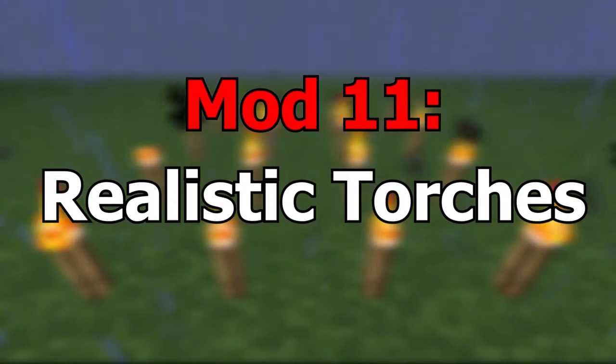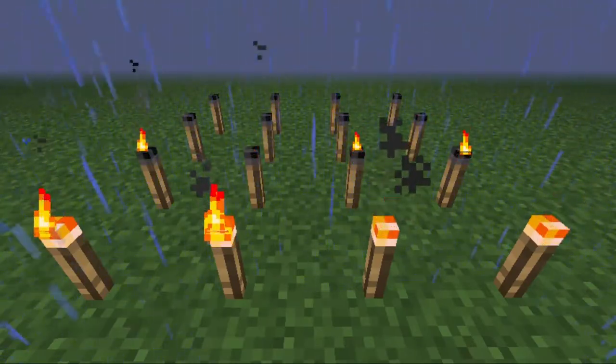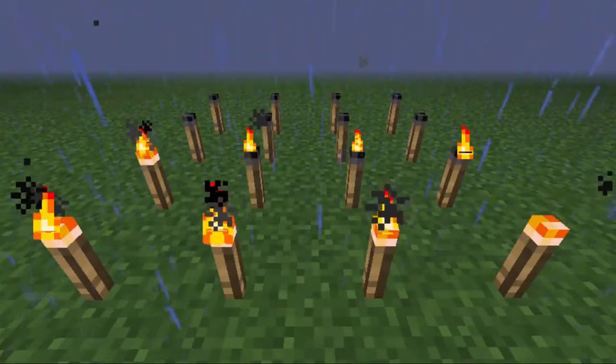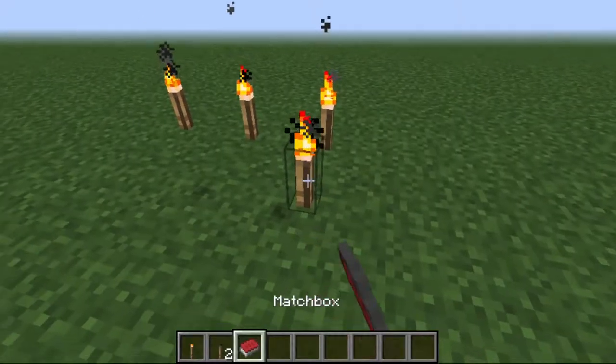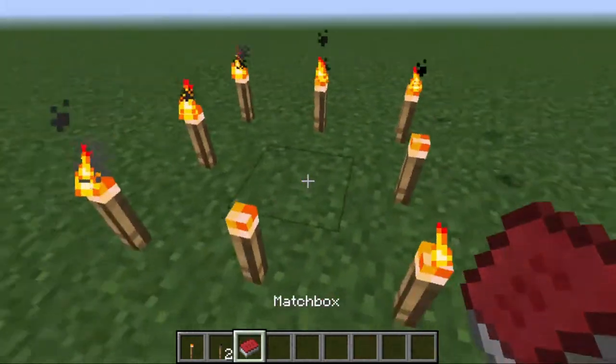Mod 11 is the Realistic Torch Mod. This mod adds realistic torches — torches will eventually run out and have to be relit. They will also go out in the rain. It basically just makes Minecraft much more realistic with its torching system, because torches in normal Minecraft just stay lit forever, and that's not how torches actually work in real life.